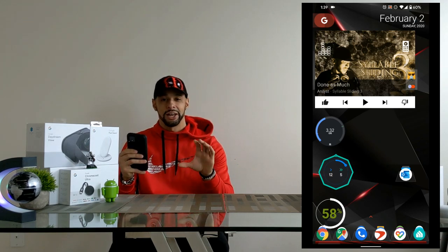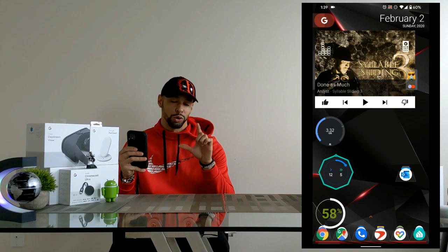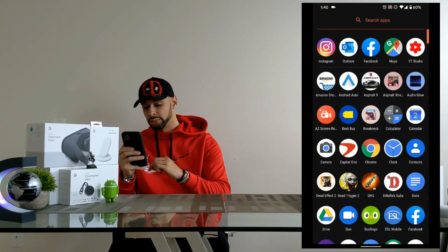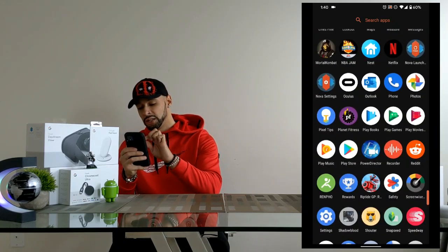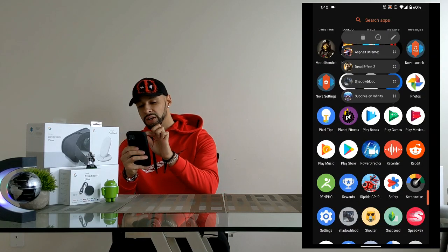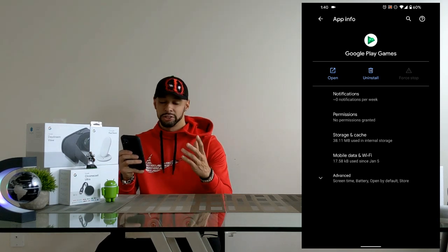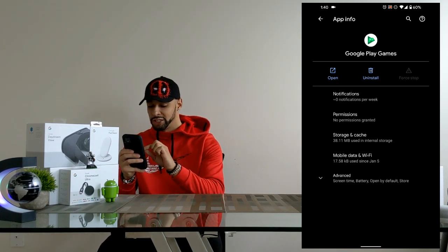If the first solution didn't work, the next solution is to clear the cache or app data in Google Play Games. Again, pull up the app drawer, look for Play Games, press and hold on it, and hit the info button to get back into app info. Towards the middle you'll see Storage and Cache — tap on that.